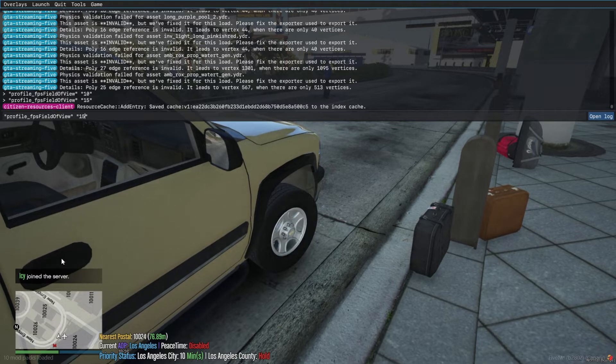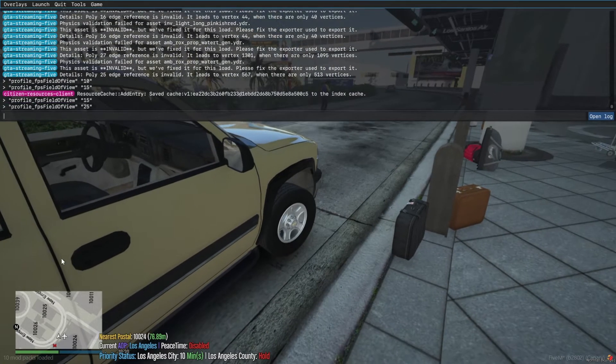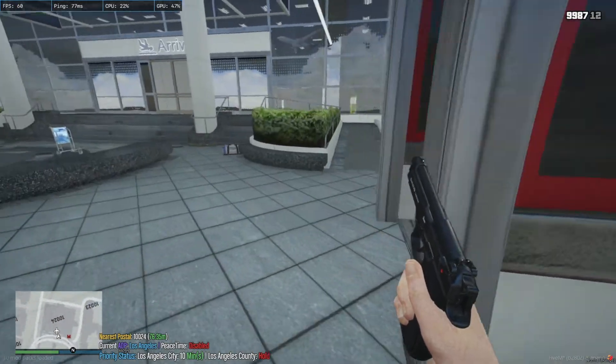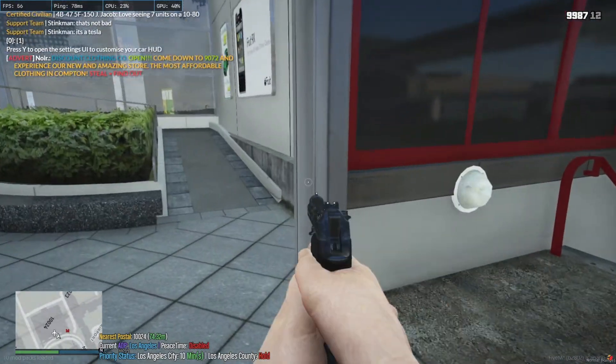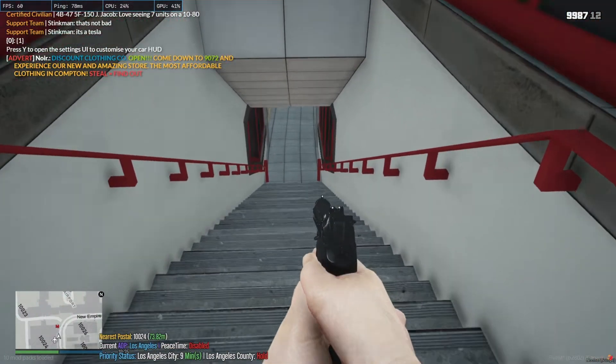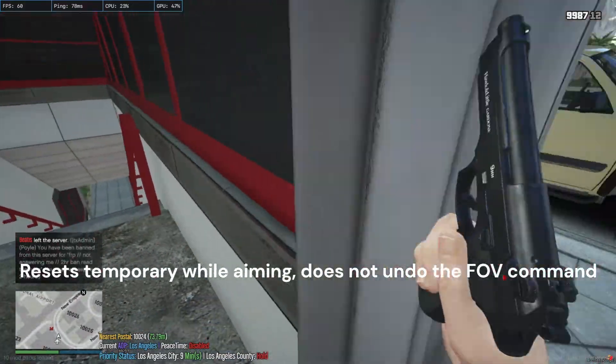Now if you want a bit more — like I said, it is adjustable — so maybe you want 25. You can hit the up arrow to copy your last command back in. And there it is. Of course, if you do aim down, it does reset back to the default FOV, and if you zoom in it's going to zoom in — but that's probably what you want with your guns anyway.